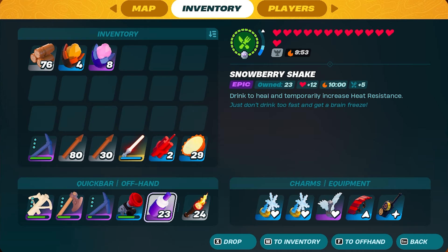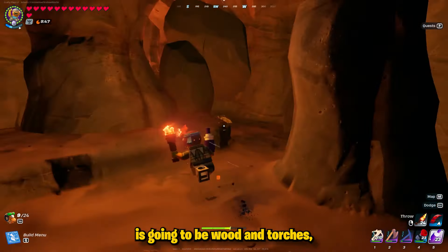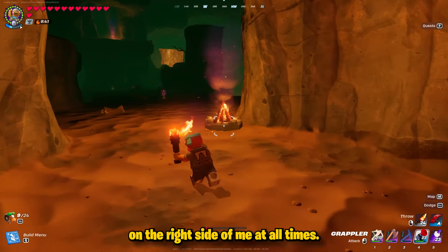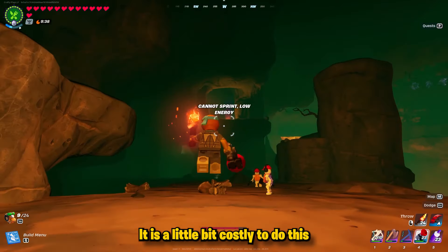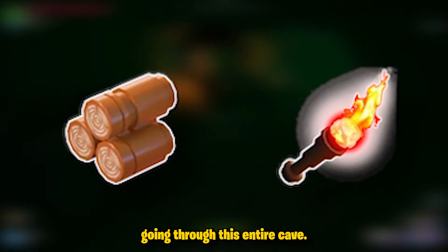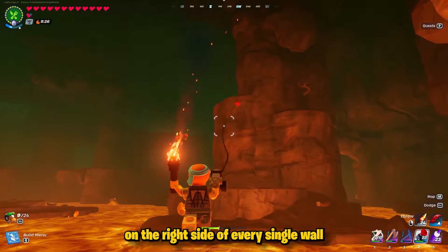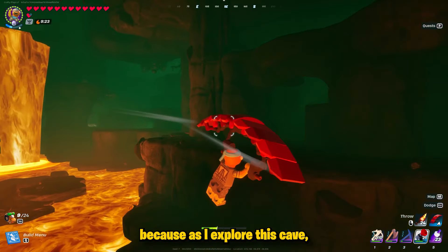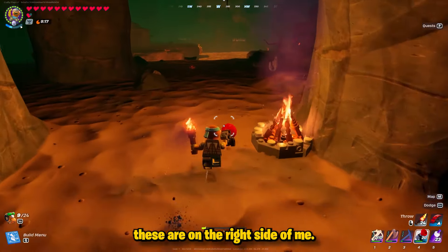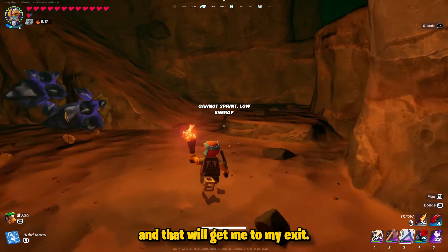Once you're inside these caves, I recommend carrying a few things: snowberry shakes, because they make it so you're not hot and don't take any damage, and wood and torches. What you're going to see is that I've lined up campfires inside my cave already, throwing them on the right side at all times. It is a little bit costly now that you have to use torches as well, but I go through the entire cave throwing campfires on the right side of every single wall.